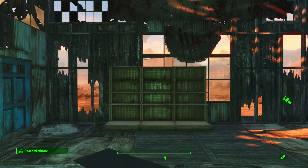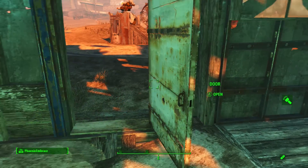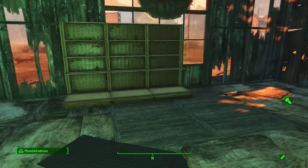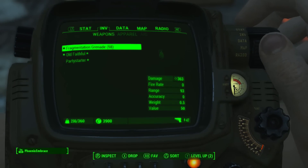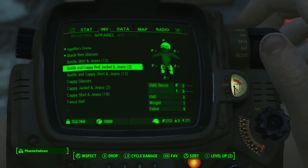Hey guys, it's Denise and we are in the Raider Settlement at Red Rocket Nuka World, the Raider Settlement that I have been making. We are in the shopping mall and I thought we would do some junk decorating in here for the clothing store. This may or may not stay, but I wanted to go ahead and show you guys how I junk decorate.